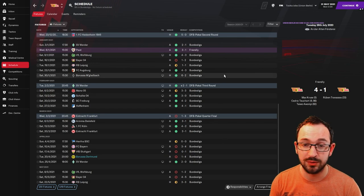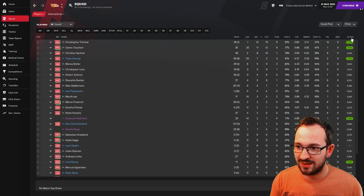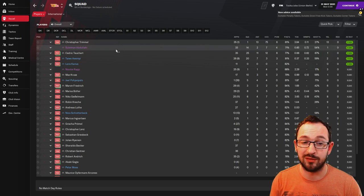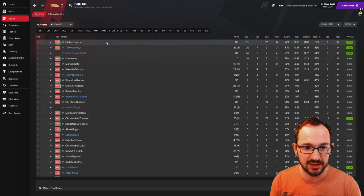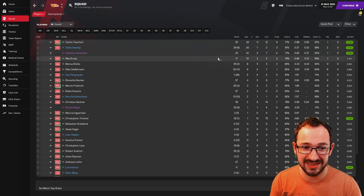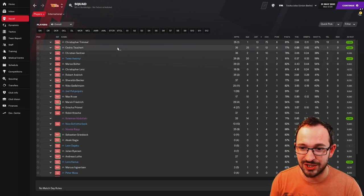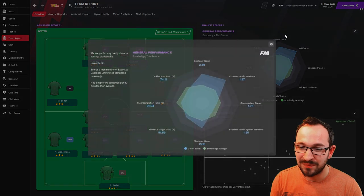Probably better than expected - underdogs finishing sixth. Squad: only five players with decent average ratings, four of their own as one is on loan. Best player was Trimmel with 35 appearances, one goal, 13 assists. Biggest goal scorers: Teuchert, Iwanecki, Pawa with 20, 7, and 14 on loan, plus Kruse with 10. Biggest creators: Trimmel and Teuchert with 13 and 11.